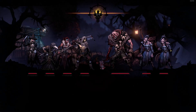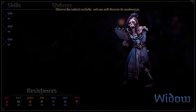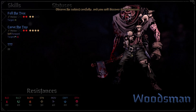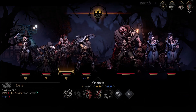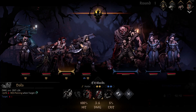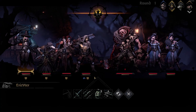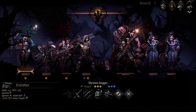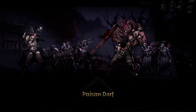Our first stop is a battle with two widows and a woodsman — a good opportunity to get used to the new abilities. Dalla plays a big part of our main DPS with this lineup; we frequently use her ability 'If It Bleeds' to poke down enemies and stack bleeding damage. Eirik Wurr is used for backline DPS and poke by using Poison Dart to apply Blight to enemies in any rank.